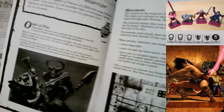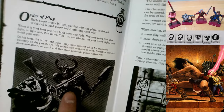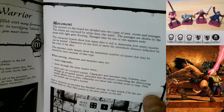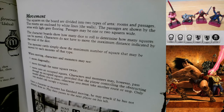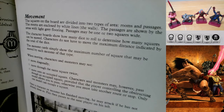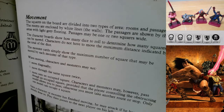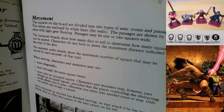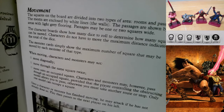Some of this artwork you may recognize from Warhammer Fantasy third edition. Movement: the squares on the board are divided into two types - rooms and passages (they call them passages here instead of corridors). The rooms are enclosed by white lines (walls); passages are shown by areas with light gray flooring. Passages may be one or two squares wide. Characters do not have to move the maximum distance indicated by the dice. When moving, characters and monsters may not move diagonally or through the same square twice.